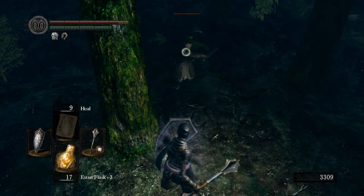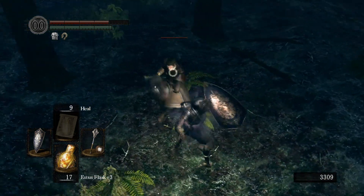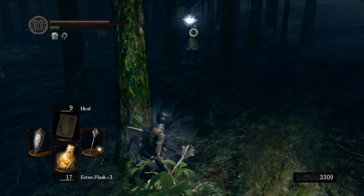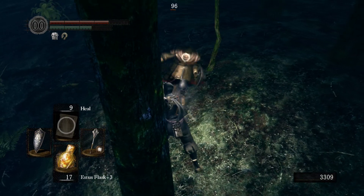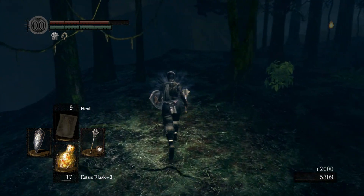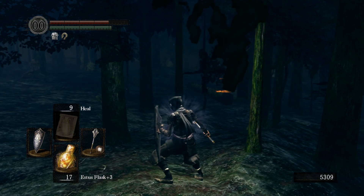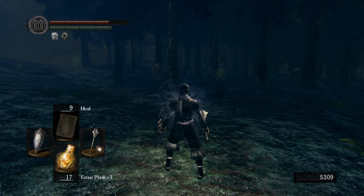Got to get up close to the mage but be careful not to trigger any other creatures. I was hoping I could get a backstab on him — got him staggered, he's toast. You also gotta be careful — you may have noticed they're a bit foggy, a bit translucent. That's another perk of this covenant — there's a ring in this game called the ring of fog that makes you translucent, harder to see and detect. Most of these NPCs are wearing it, I believe.